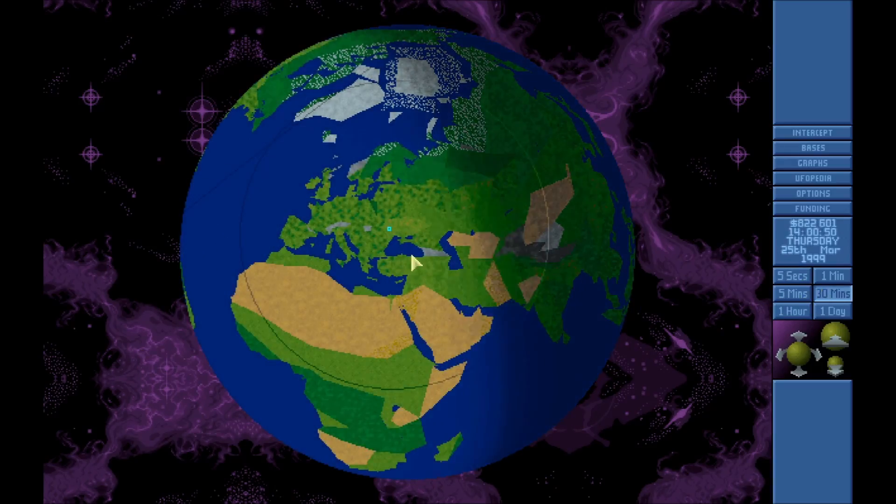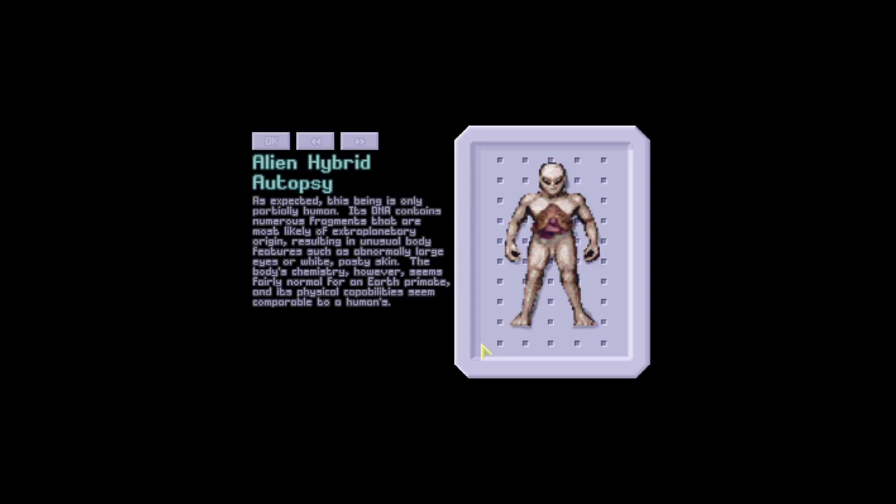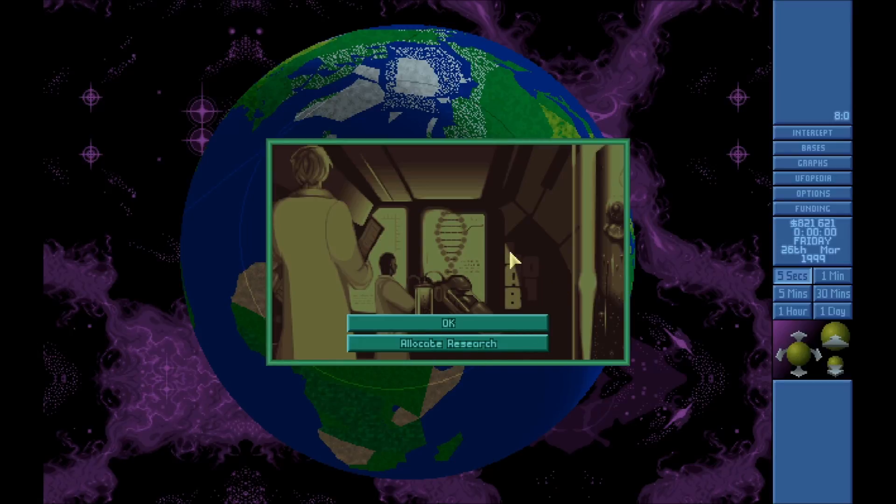The alien hybrid corpse autopsy is done. As expected, this being is only partially human — its DNA contains numerous fragments most likely of extra-planetary origin, resulting in unusual body features such as abnormally large eyes and white pasty skin. The body's chemistry however seems fairly normal for an Earth primate and its physical capabilities are comparable to a human's. I think this addition is pretty cool because in XCOM Apocalypse they have their own little enclave in the mega city.